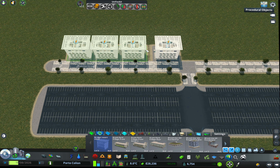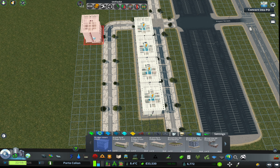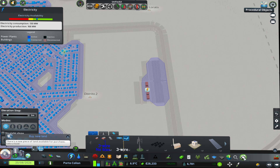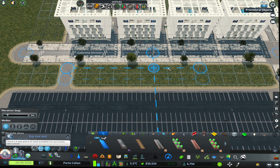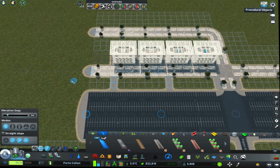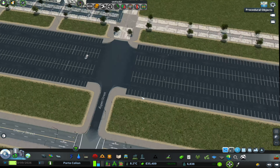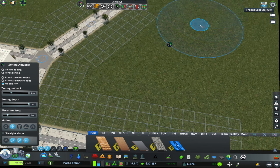To get some help from the traffic manager, we are banning all the vehicles and trucks, only allowing the service vehicles because these buildings need garbage collection, police, firefighters and stuff.